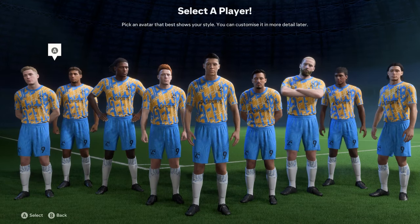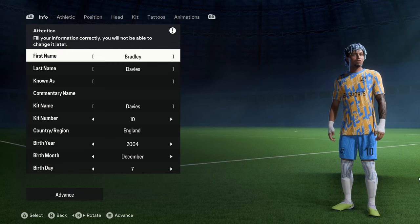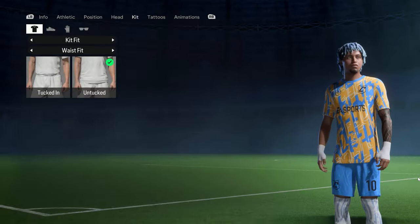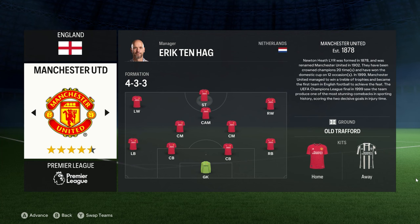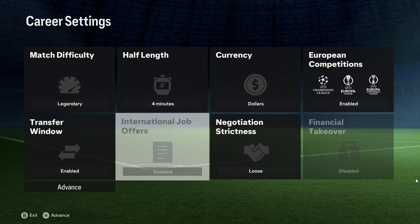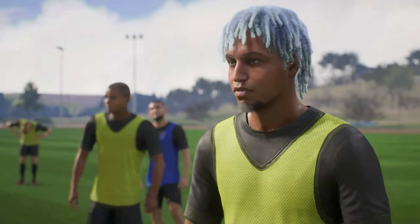Obviously you guys have already gone through this process and created a player, so I'm just going to create one right now and jump to the relevant part of the video. I've created a player called Bradley David. I'm going to put him in a team - I'm going to put him in Manchester City. This part is just for people that want to see the player creation process.